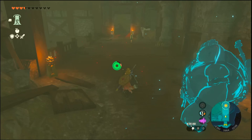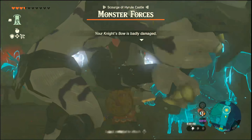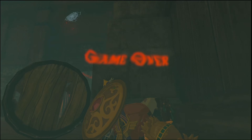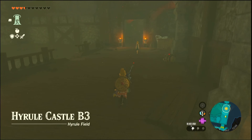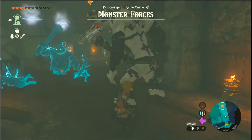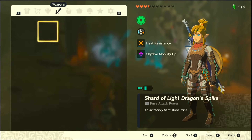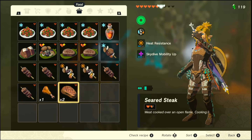Oh yeah, it's 6 damage. Is there a weapon in here? Arrows. No weapon. I think in Breath of the Wild there was. We have to go back to B3. Let's delete this pin and add a pin up there. Ascend. We have to go down a few floors.